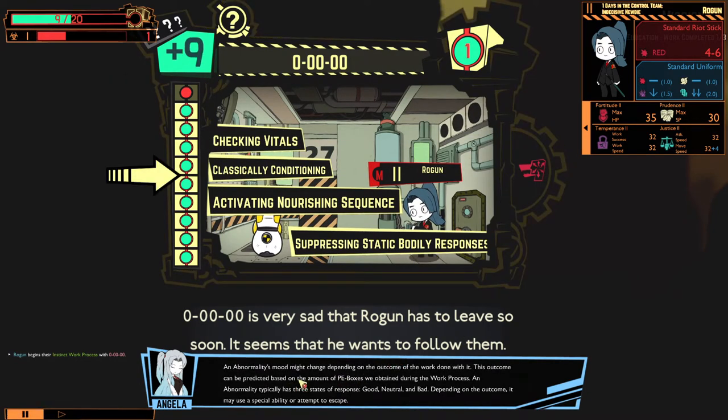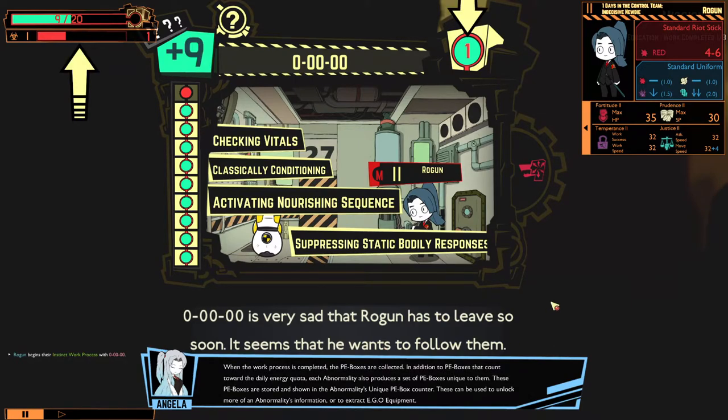An abnormality's mood might change depending on the outcome of the work done with it. The outcome can be predicted based on the amount of PE boxes we obtain during the work process. An abnormality typically has three states of response: good, neutral, and bad. Depending on the outcome, it may use a special ability or attempt to escape. It seems like a lot of green dots here. 0000 — it's very sad that Rogan has to leave so soon; it seems that he wants to follow them.